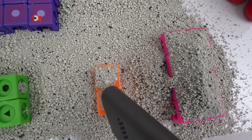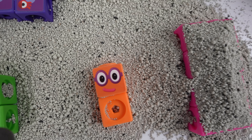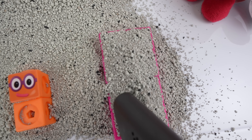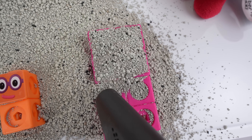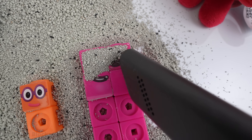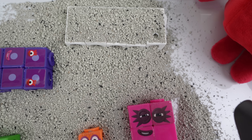I see a pair of orange blocks. A pair means two of a kind — it's our friend two! Who's under this pile of sand? There's four pink blocks, and another four pink blocks. Four plus four is eight. I'm eight!